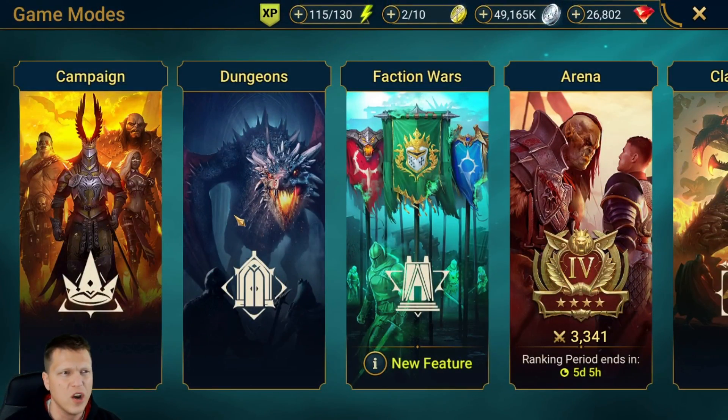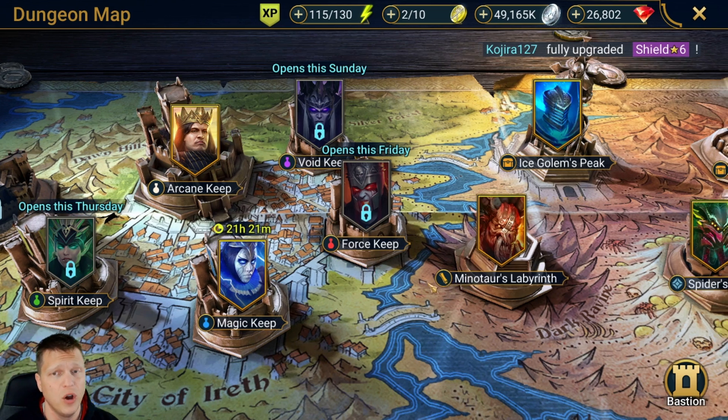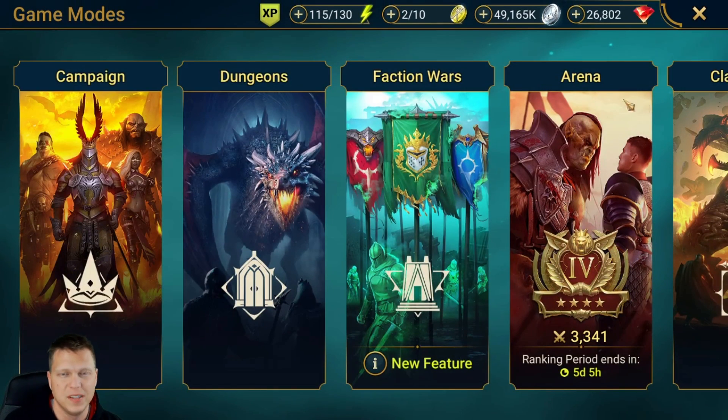In terms of where he's going to be best, he's basically usable in any dungeon. He places heal reduction for Spirit Keep so he could be really good there, though you would have to give him accuracy in that scenario. He's not going to be very good in the spider, but he's going to be best in the fire knight because of the counterattack to break the fire knight's shield.